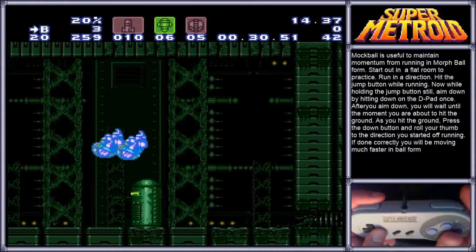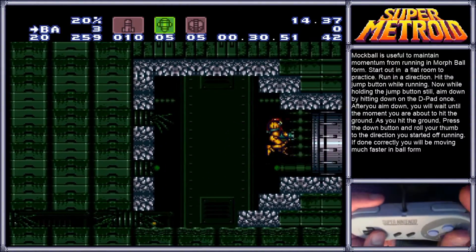There are many places Mock Balls can be used. They can even be used while Samus is using Speed Booster.